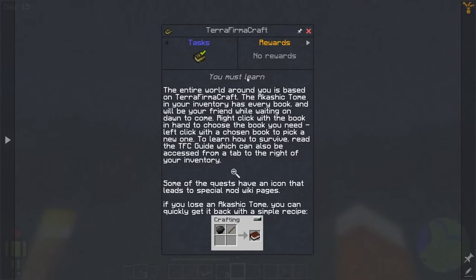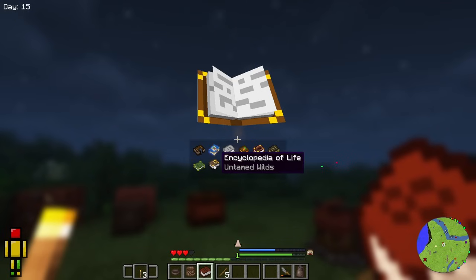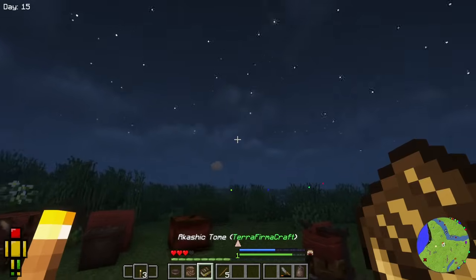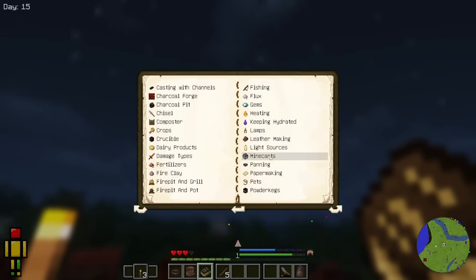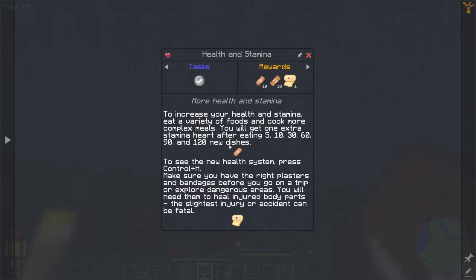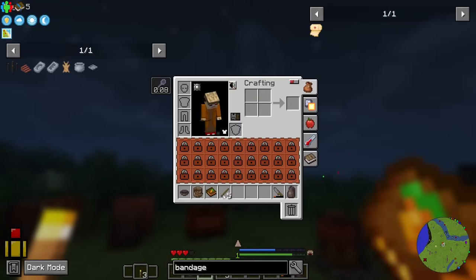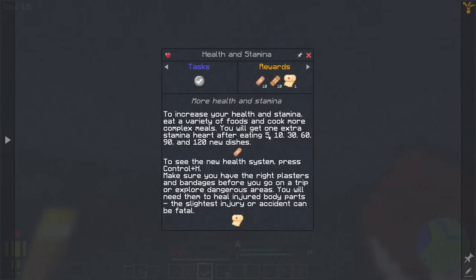Next, we have our quest book. The first quest tells you to take your Akashic Tome and turn it into the TerraFirmaCraft book. To do that, right-click and you can look through — this one here is the TerraFirmaCraft book. Now you have the same book you can access from your inventory screen. This way you have it in the world without having to switch menus, and it has most of the information you need for TerraFirmaCraft. To reset it, just left-click and it turns back into your Akashic Tome. Now we can start looking at some of these other quests. For health and stamina — to increase your health and stamina, eat a variety of food, because we have the Spice of Life mod. As you eat, you will gain additional hearts — I actually just gained an extra heart.